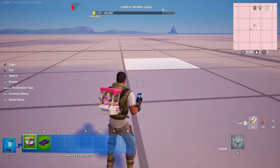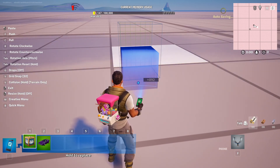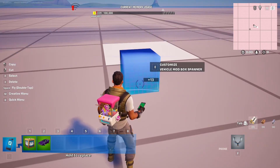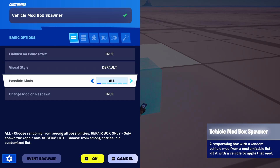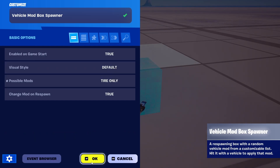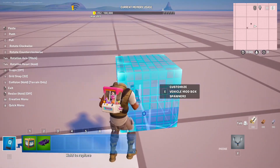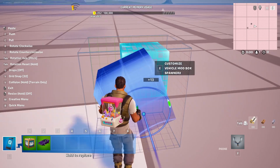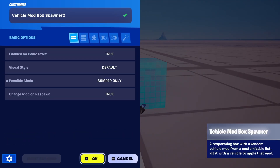I have my vehicle here and I'm going to deploy several of these boxes with different effects to show you how they work. So we're going to place the first one. Let's modify it — enable at game start, visual we're not going to change. Possible mods, I'm going to go with tire only. The next one is going to be in front of it, and we're going to edit it for bumper only.